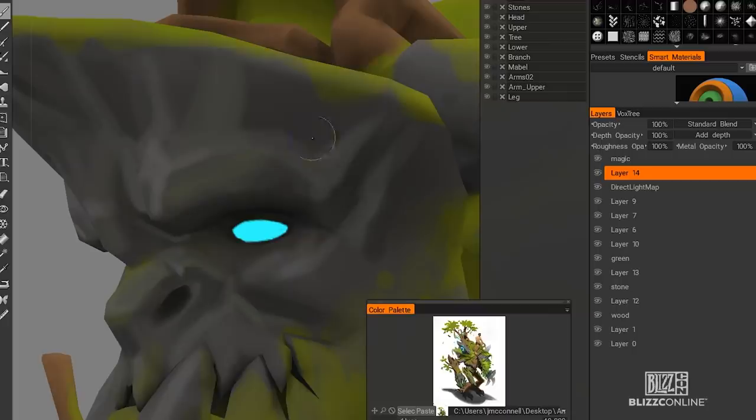Finally, for the texture I used 3D Coat. It's a great powerful tool — anybody who wants to do hand-painted textures should definitely look into using it.